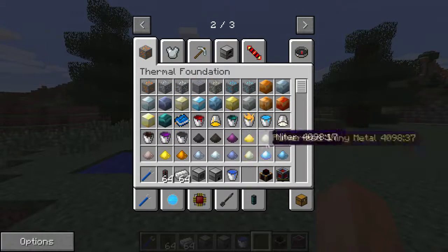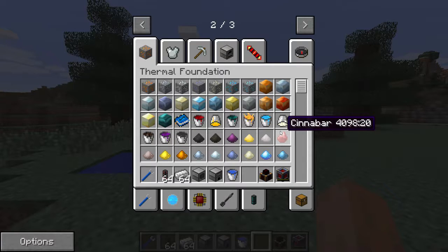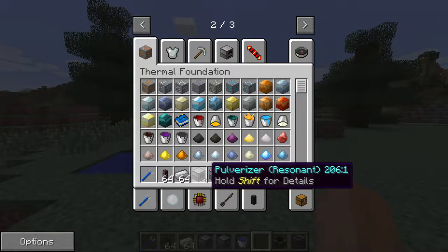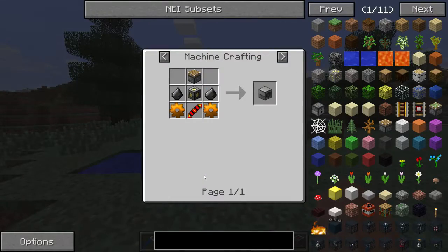The first thing you will notice after playing with Thermal Expansion installed are the many ores generated within the world, as you can see here. These ores produce key resources needed in order to craft the machines and power. If you are interested in knowing how to make the many machines I am about to show you, simply hover over the item and hit R with NEI installed.